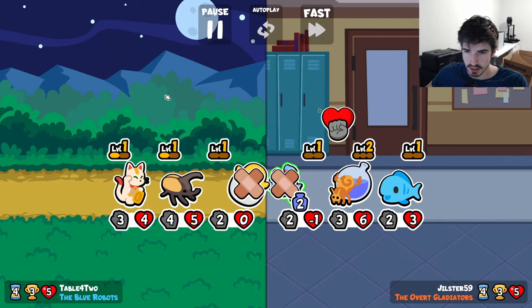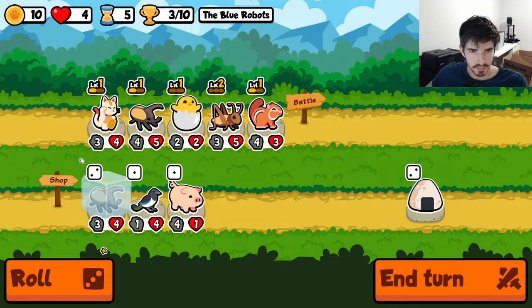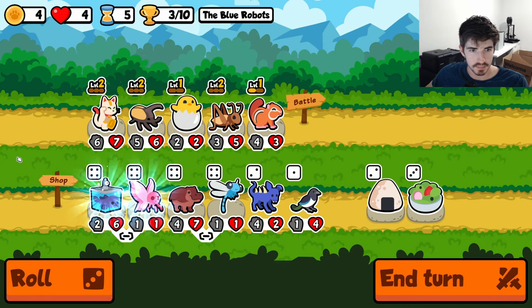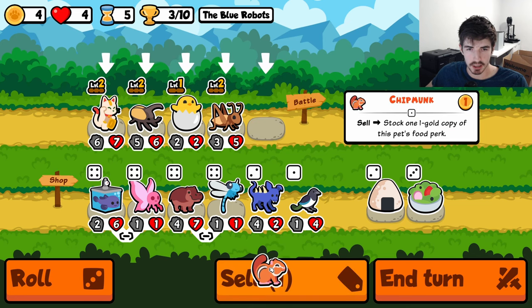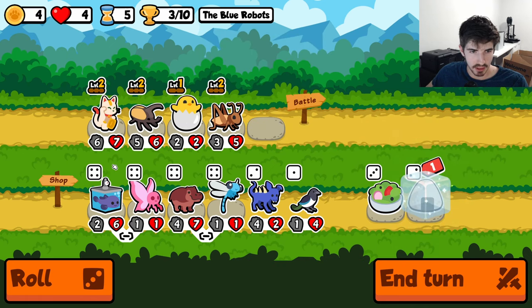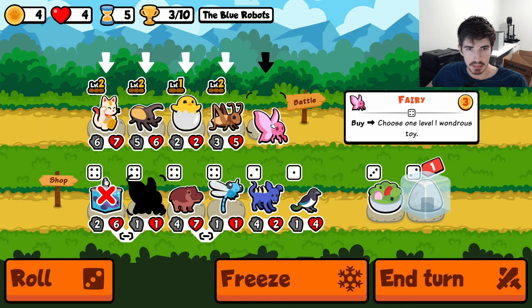Some solid trades here. We need to get ourselves a betta fish. Level mate, and level mate. There's a blobfish. Dragonfly seems really good. Let's do this just in case we want it. I don't want to think that far ahead yet. We want blobfish for lucky cat at some point, but maybe not yet.